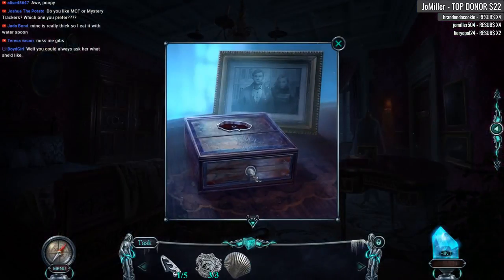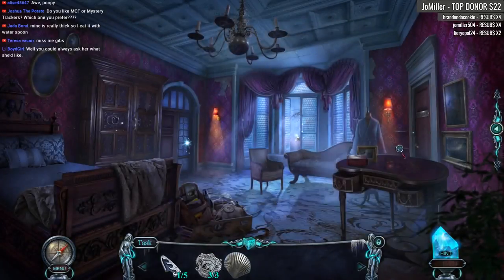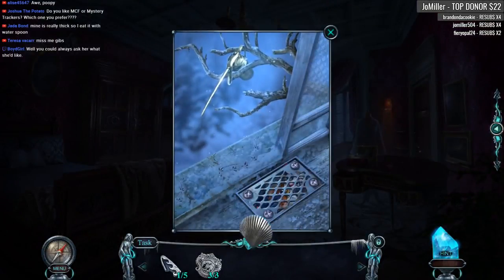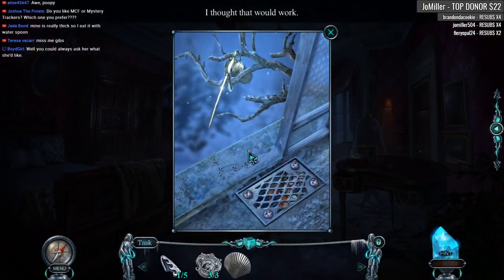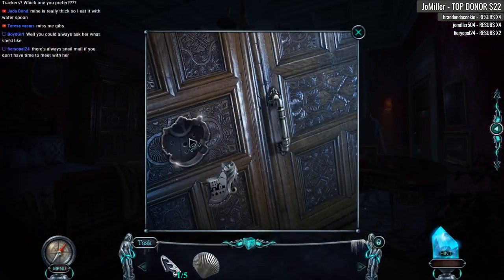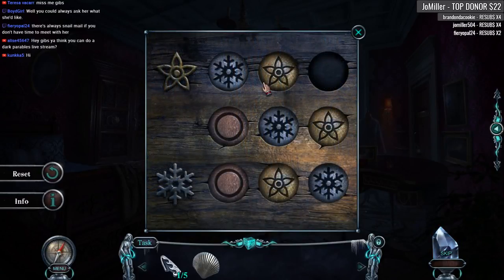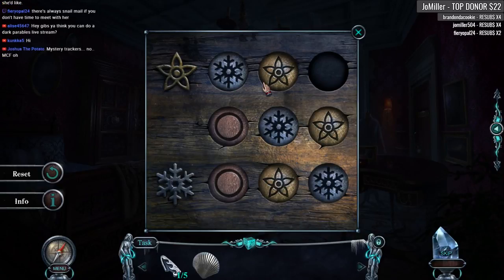I have a seashell and I don't know what to do with it. That's three out of three — does that go there? It does not. Could this actually be a screwdriver? And we have our first puzzle! Do you think I could do a Dark Parables livestream? I've played all of the Dark Parables, so I guess when the next one comes out I'll do a livestream.